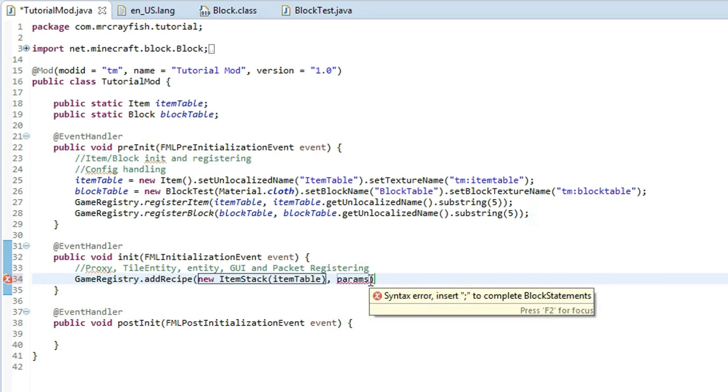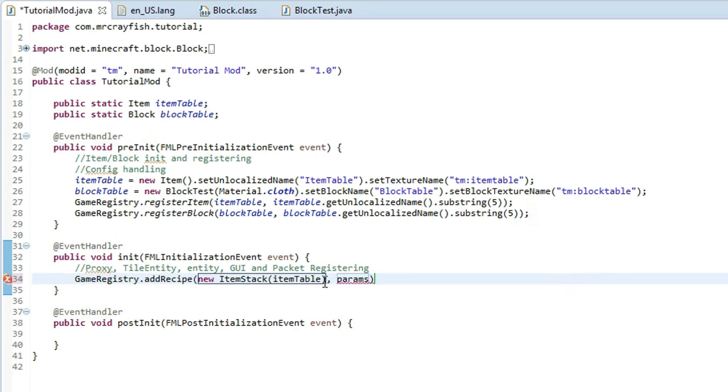Now we've actually got to define the crafting recipe, and this is where it could get a little bit confusing, so make sure you follow along well and listen carefully. I'm going to try my best to explain it to you guys. What you want to do is type new Object with two square brackets after it, then two squiggly brackets after it, and put a semicolon on the end of the line.